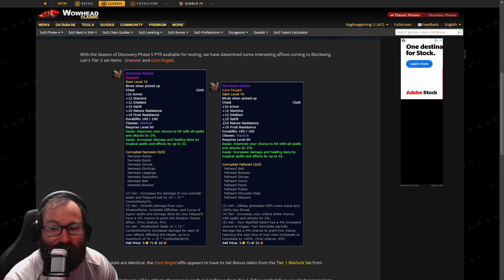Something also peculiar here is that they have Frost Res and Nature Res on our Tier 2. AQ is Nature Res and Naxxramas is Frost Res, so that's going to be something to keep in mind.